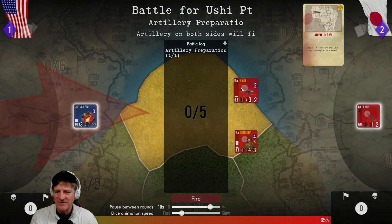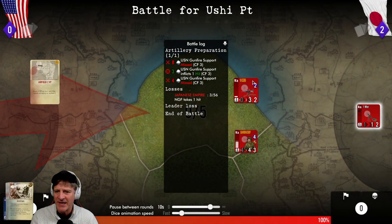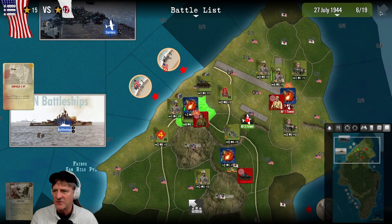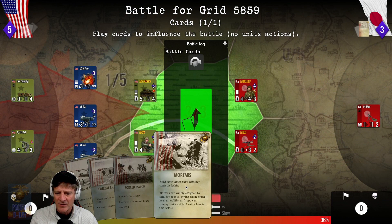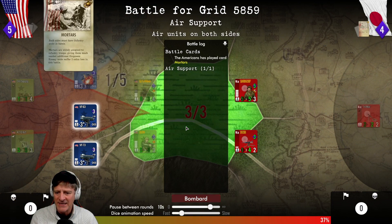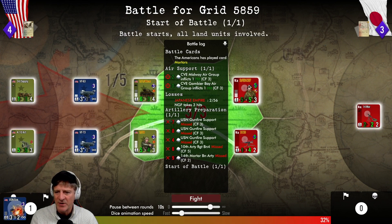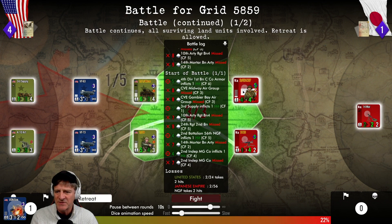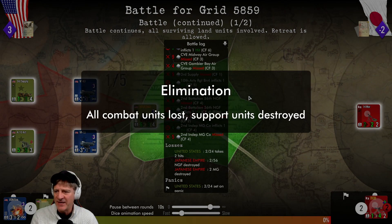Battles commence - Ushi Point first. We bomb the big infantry force there, creating some casualties. Then the swamp battle at Grid 58-59. With a 64% chance of win, we play a Mortars card giving the enemy one extra loss. Artillery, air support, and infantry fighting - we beat that unit down and then eliminate them, wiping out the mortars. Excellent - we wiped those units out with no breakthrough needed.